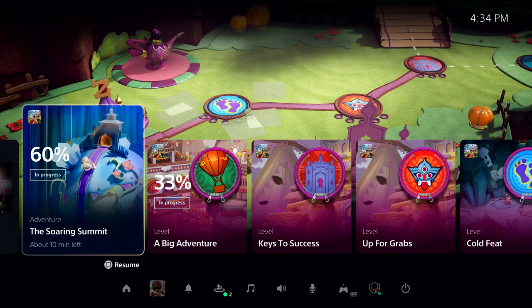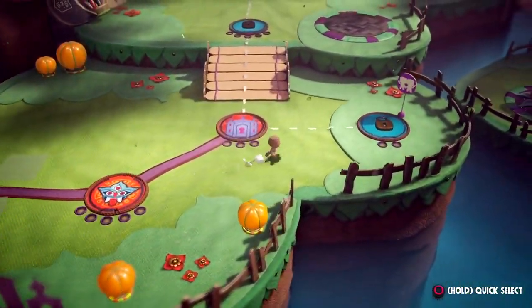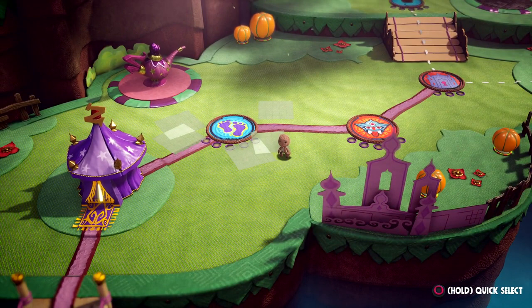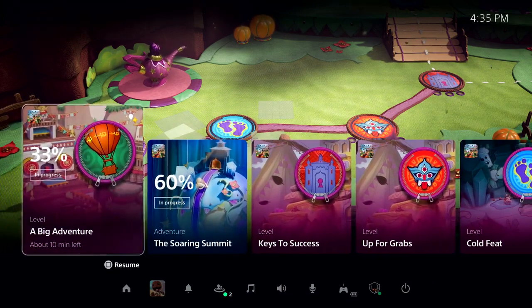Let's check out one of the most powerful new features of the PS5 console — just to the right in this row — and we call them Activities. Activities are part of the plan to remove barriers to gameplay. Let's get an example of one way they're used in Sackboy: A Big Adventure. Sackboy is packed with things to discover, and each level represents one type of activity I can play, many of which I can go back to later. I tap the PlayStation button to bring up the Control Center again. I can see a number of available activities, both active and suggested by the system. Let's take the first one, A Big Adventure — I can see I haven't quite completed this level yet. I'm at 33%. Let's open it up and see more.